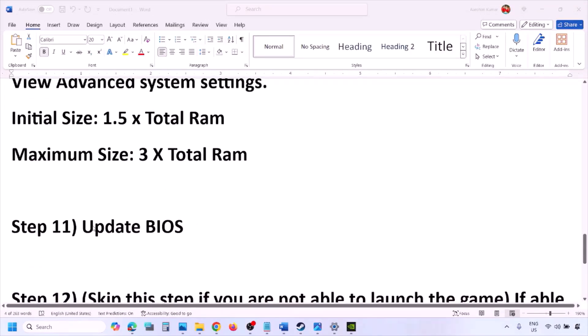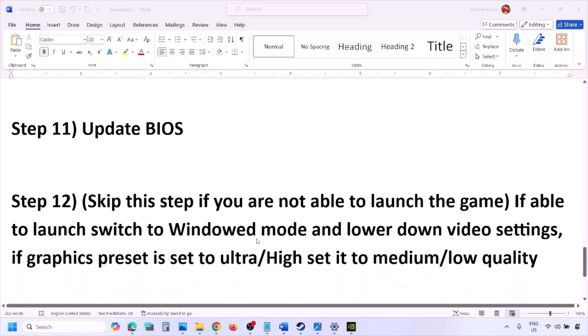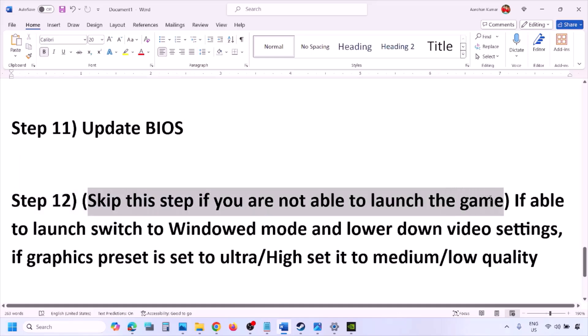The next step is to update your system BIOS. Go to your system manufacturer's website — Dell, Lenovo, etc. — select your model number, and find the latest BIOS update on the software and download page. Download and install it. For laptops, make sure the battery is above 10% and the AC adapter is connected. Do not unplug the power cable during the BIOS update. After the update, log in and launch the game.